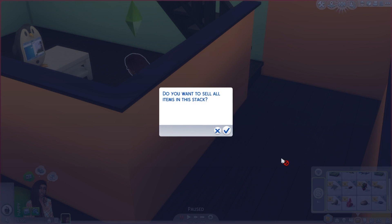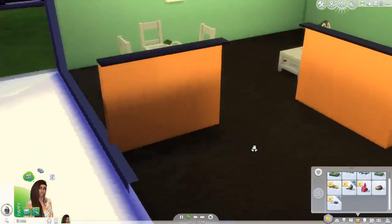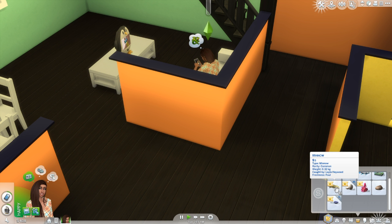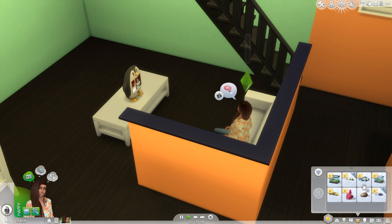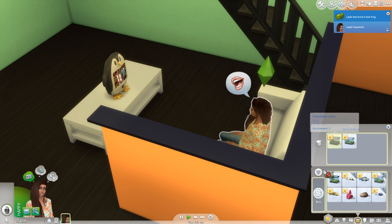Let's sell all this stuff she harvested because we don't really need it right now. We'll sell her fish from the last episode — actually, I kind of want to get a fishbowl and put one of these fish in it, because this little minnow is kind of cute. So we'll keep the minnow and sell these mushrooms. These frogs were both super rare, so if we breed them we should get another super rare frog and can sell that for some good money.